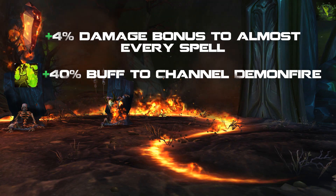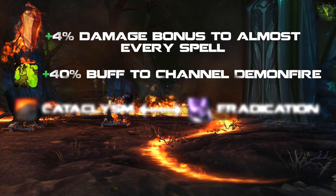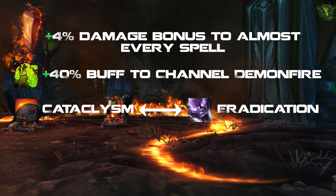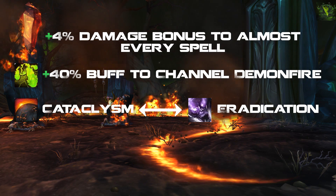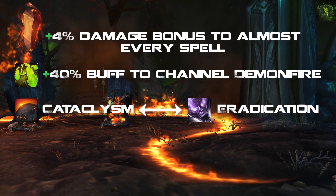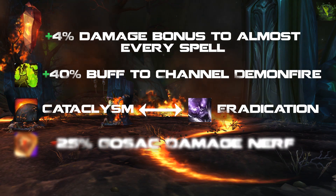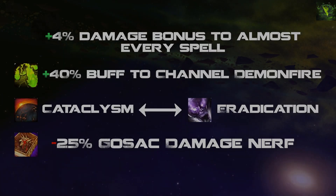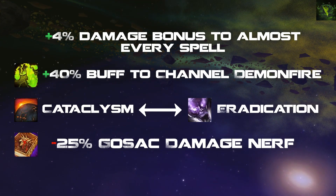The last main change is they switched Cataclysm and Eradication on the talent tree, putting Reverse Entropy, Eradication, and Empowered Life Tap on the same tier, and Cataclysm, Fire and Brimstone, and Soul Harvest on the same tier. They also nerfed Grimoire Sacrifice damage by 25%, so it will only be used in 3-plus target situations or heavy AoE. We won't see much use from it in the upcoming raid.